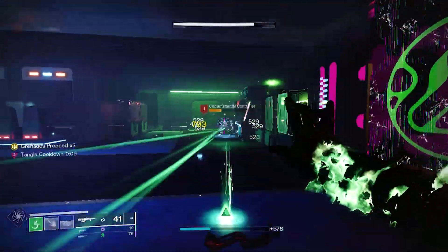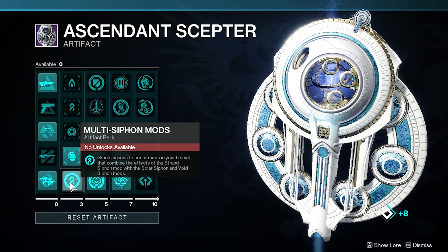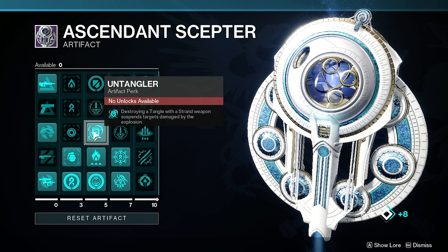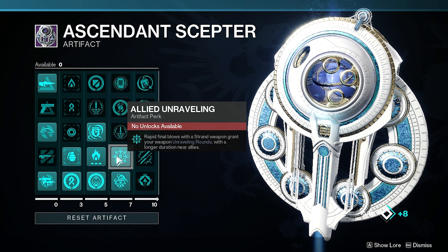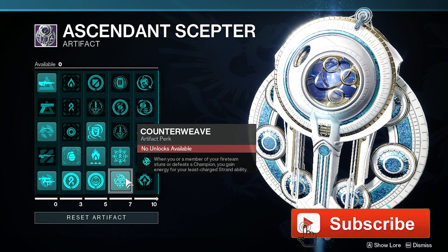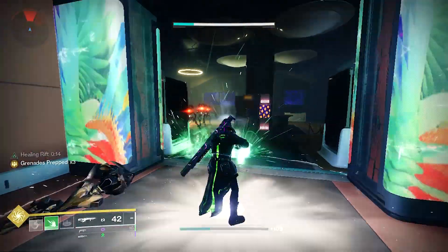The Season of Defiance artifact has several key mods that add to this build's synergy, starting with Multi-Siphon Mods, granting access to the Solar and Strand or Void and Strand Siphon Mods. We're using Untangler — when destroying a tangle with a Strand weapon, the tangle will suspend targets damaged by the blast. We're also using Allied Unraveling: rapid final blows with Strand weapons grant Unraveling rounds, with effects extended if there are nearby allies. Counterweave will be important in activities featuring champions, and Threaded Blast creates a larger, more damaging blast when destroying tangles with Strand weapons.